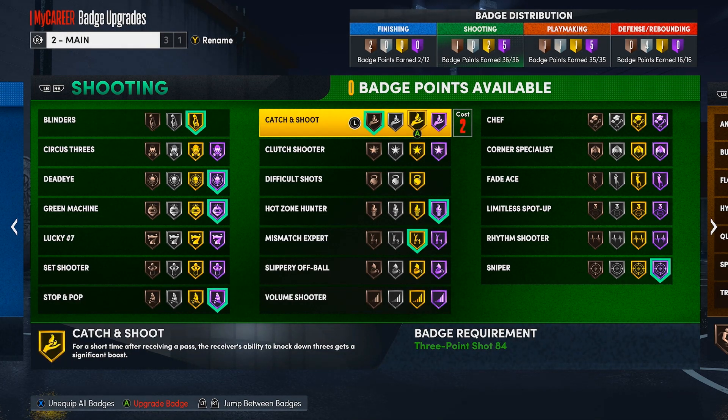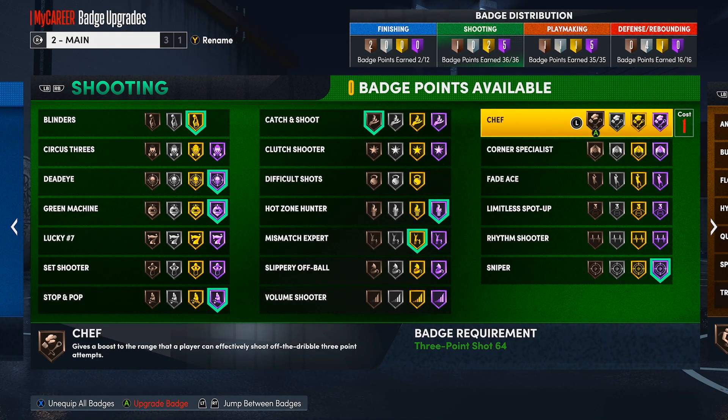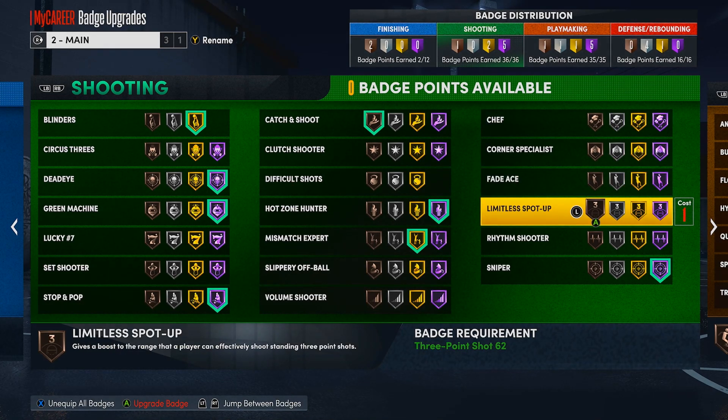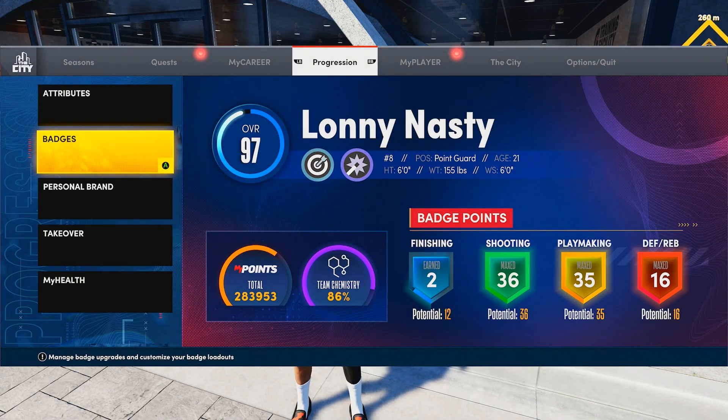If you're a spot-up shooter, get Catch and Shoot and Corner Specialist. A lot of you ask about Limitless Spot Up and Chef — I don't like those two badges, you don't need them at all. Limitless Spot Up only works when you're catching a pass from far out, and Chef requires you to be 30 feet from the basket. I don't think they're worth it, and I shoot amazingly without them.